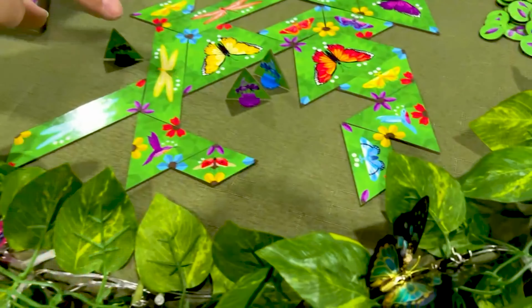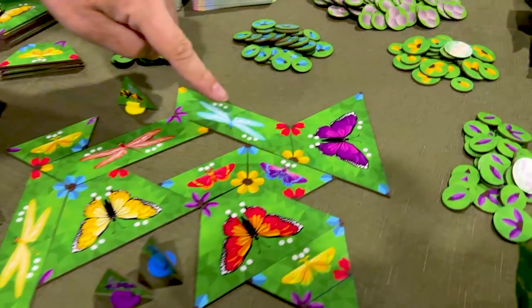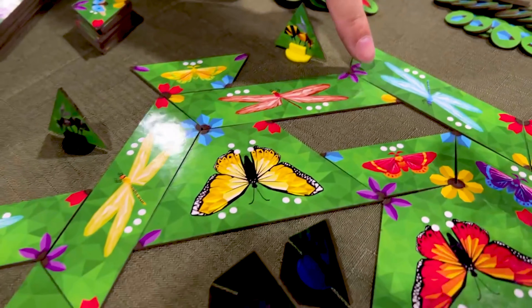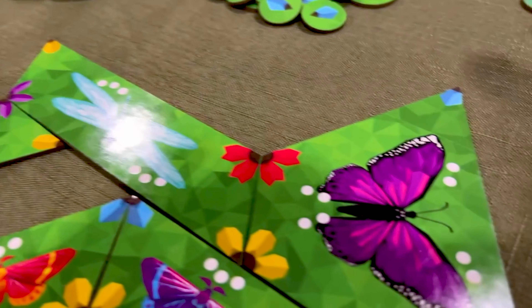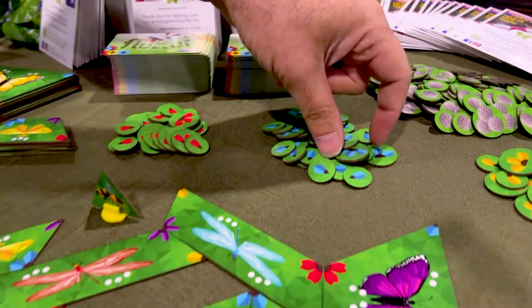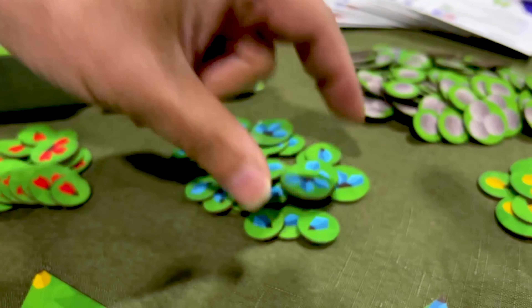So this game is a tile-laying game. You're laying tiles that have different pollinators in the center, like butterflies and dragonflies. You're trying to match the corners where you have the different colored flowers. The more corners that you match, the more petal tokens you get, which are essentially the currency of the game.